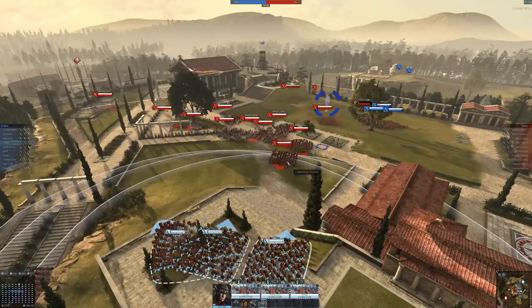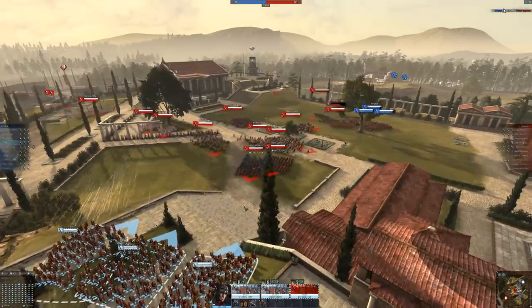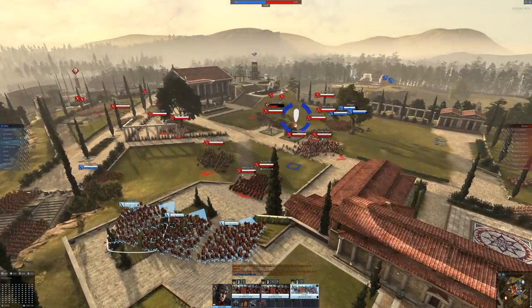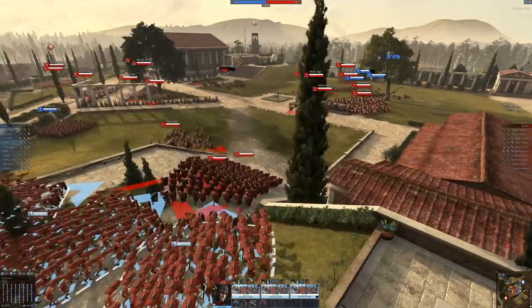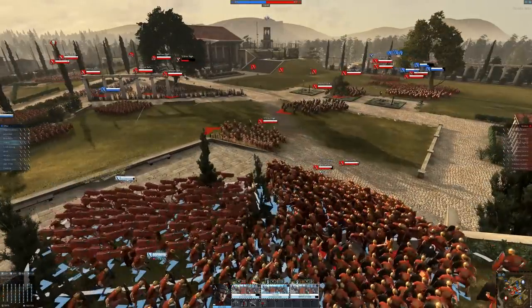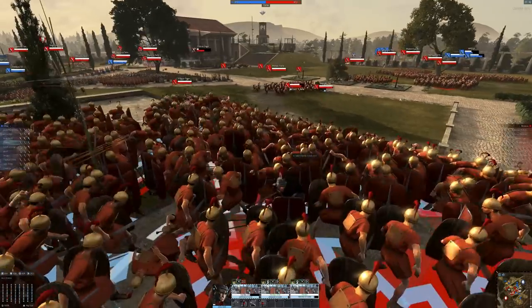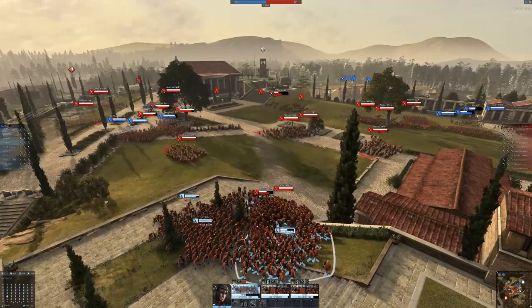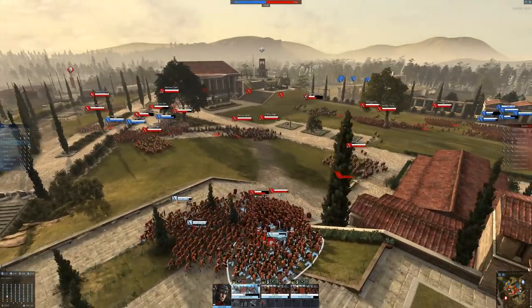Let's fire our missiles at them first. They're firing their missiles back at us — I don't like this position at all. I'm going to bring everyone in together and use the Testudo formation. We'll try to flank. Their morale bar is going down because we've got a little flank going on — that's good. But we're also getting flanked, so let's pull these guys back. Now the archers aren't on us anymore — excellent.